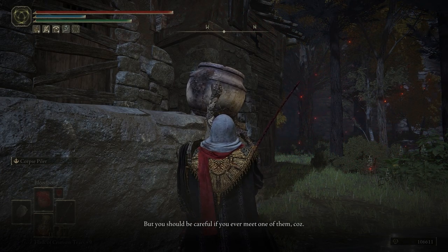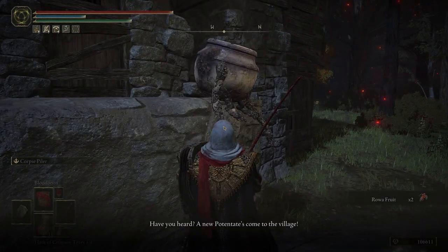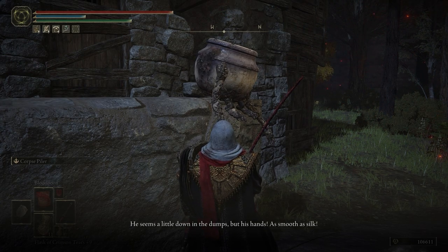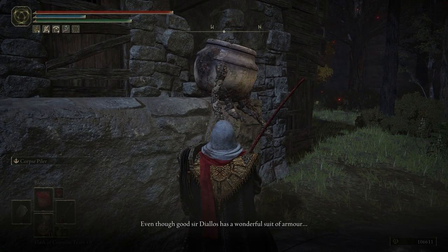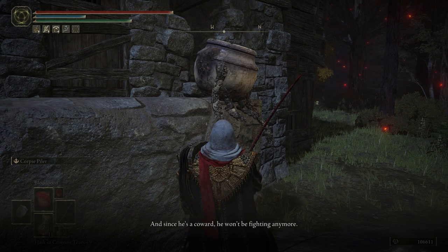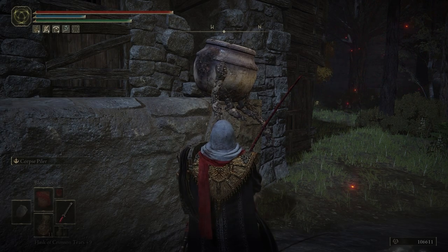This time speaking to him he will mention the arrival of a new potentate, Dielos, to the village, of which he is very excited for but also disappointed as he sees Dielos as being a coward. It is important to mention that you must have advanced Dielos' questline far enough that he leaves Volcano Manor, or Jar Baron's quest cannot continue. I have a video coming soon on Dielos' questline if you need any help completing it up till this point. As long as Dielos' quest has been advanced properly, Jar Baron's quest can continue. Rest at the site of grace once again.